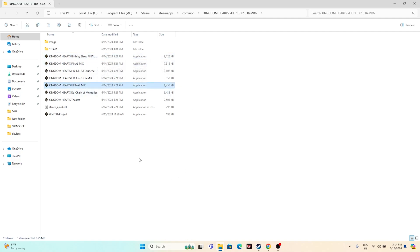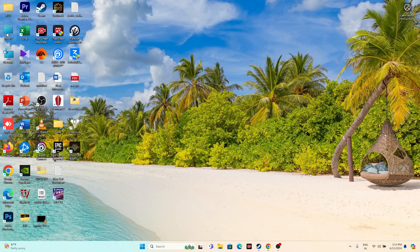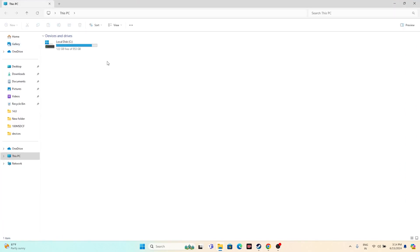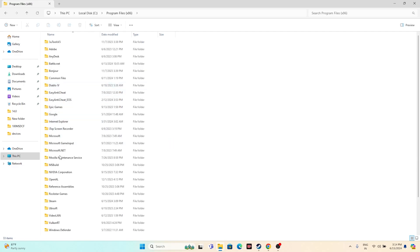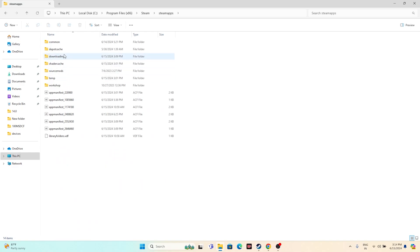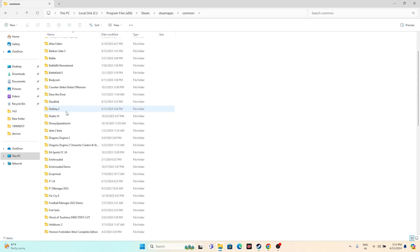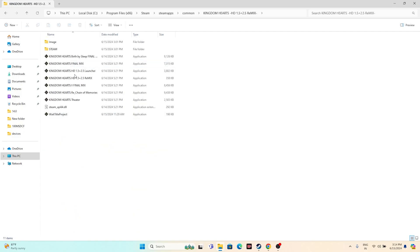Apart from the shortcut, you can also navigate to the installation folder manually. Go to This PC, open Local C, go to Program Files (x86), navigate to the Steam folder, go to SteamApps, then Common. From here navigate to Kingdom Hearts and launch the game from there.